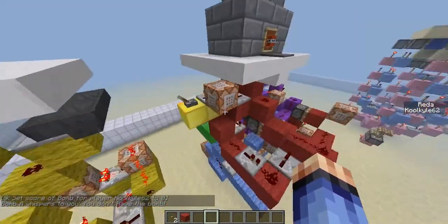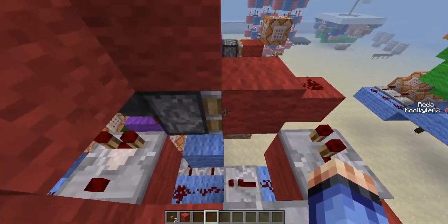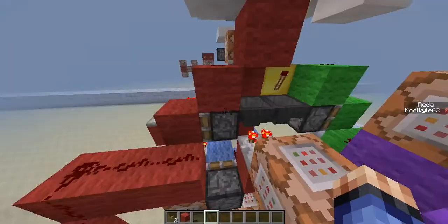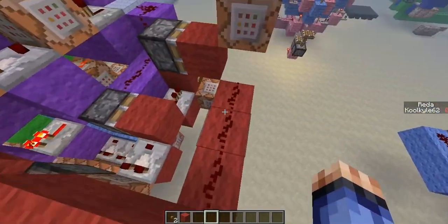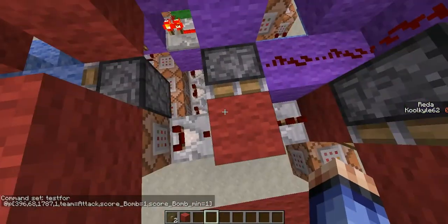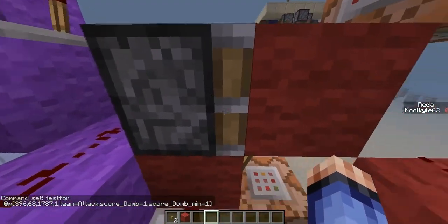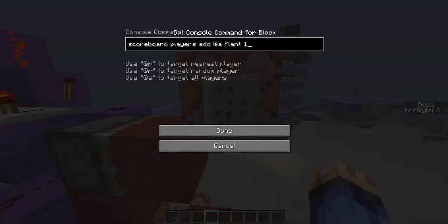If you do have the bomb, it will trigger this piston to push forward. Then this loop, which powers the whole mechanism using just two hoppers, will make the signal travel this redstone. This goes into a command block that detects if you're on the pressure plate, on the correct team, and have the bomb — so it sends a signal. And if this piston is in the normal position, it will send to this block, pushing this piston out. Because there's a timer here, this will loop — going into this block repeatedly.